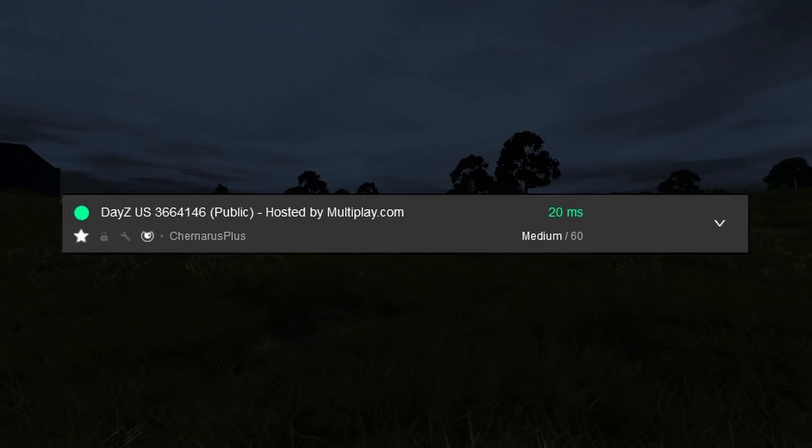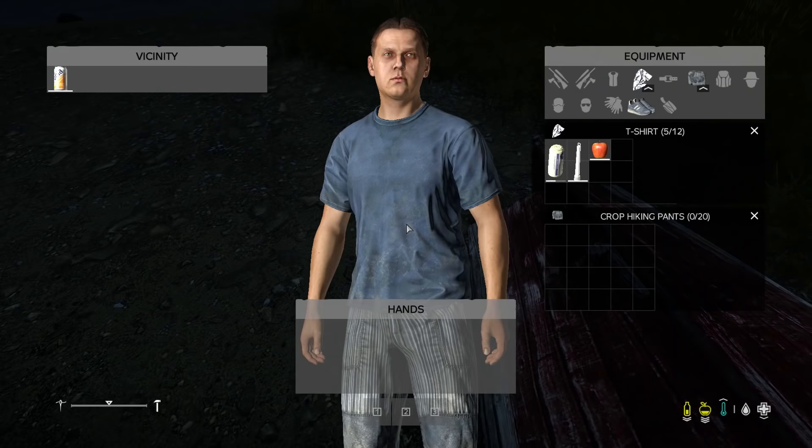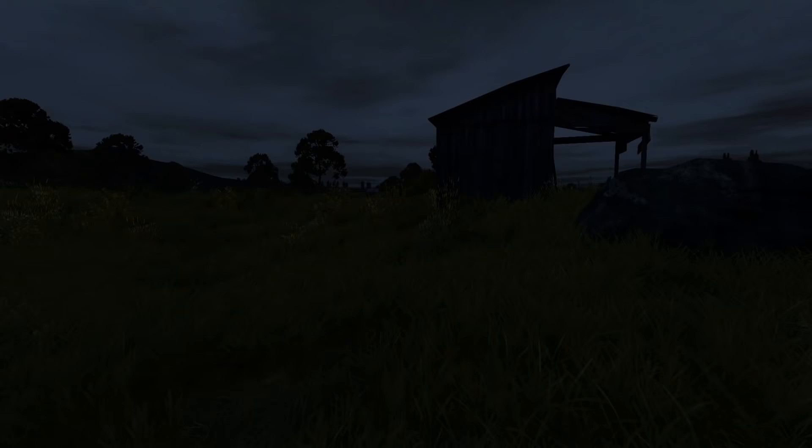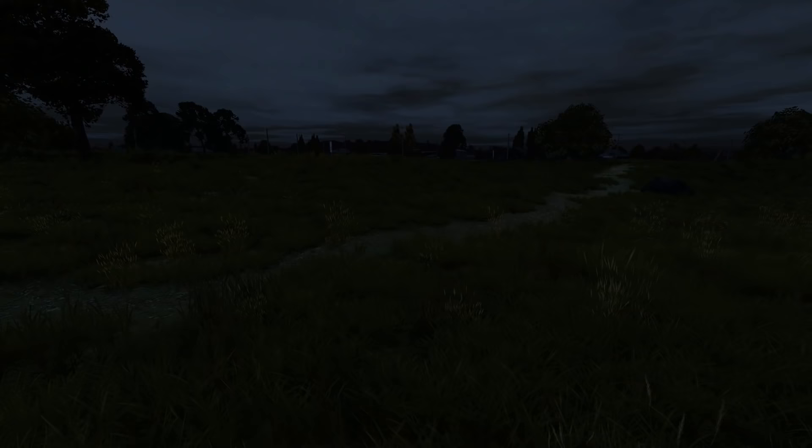Alright, so here we go. I'm on a DayZ official PC server, and today I'm going to go through how I start a brand new life every time. Every life I approach with maybe a different objective, maybe a different goal, but I'm just going to show you how to get some basic gear, how I go about my looting, handling early situations with other players, maybe getting trapped by zombies. I just want to show you my process — it's kind of like a beginner's walkthrough rather than a beginner's guide. Instead of spawning things in and showing you what you should be doing, I want to actually walk you through it and show you that it's possible.